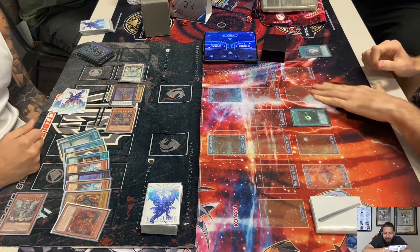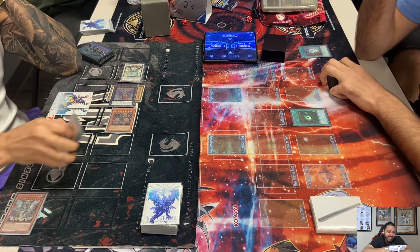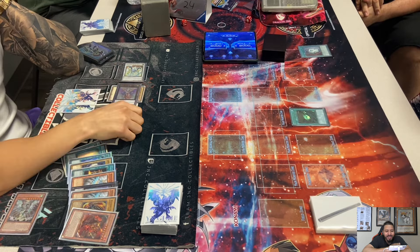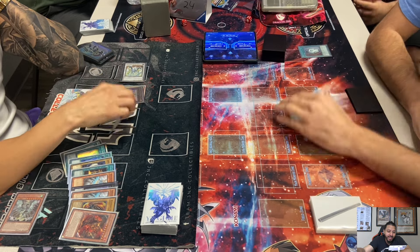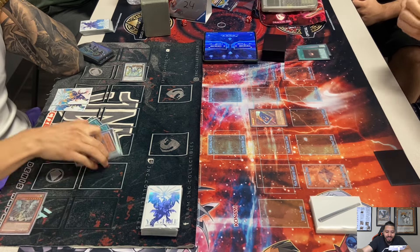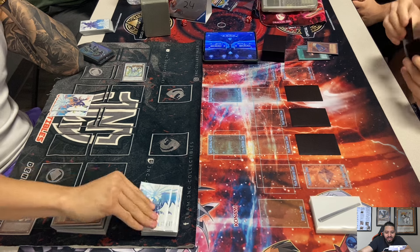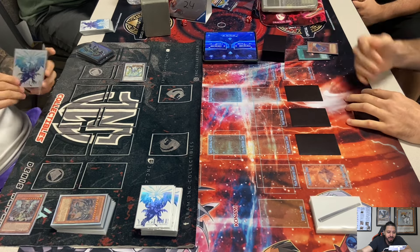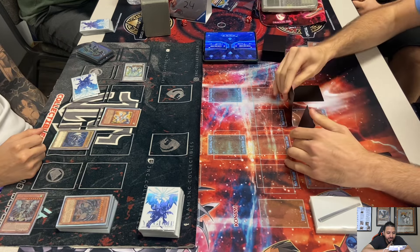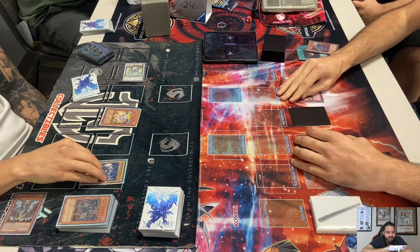Yeah, I'd be upset too — he just opened the one Dark Hole. People complain about one-ofs in Edison like one Brain Control, one Burial, one Dark Armed Dragon — but here Cam had the one Dark Hole. Dennis is visibly upset, and I don't blame him, because Cam was in trouble. Dennis had Spark Dragon and the HAT deck can only summon like one monster per turn. Since Cam had the one Dark Hole, it forced Dennis to protect only one of his cards — he chose Spark Dragon, which was probably the right move because you want to stop Sanctum.